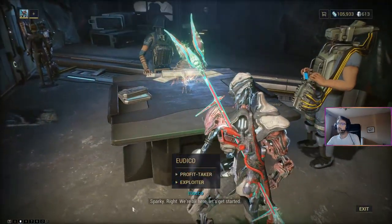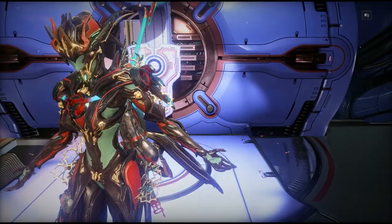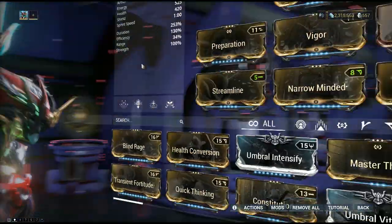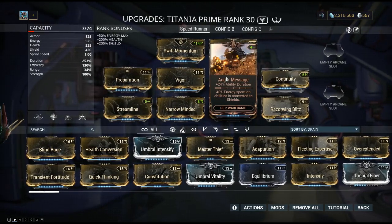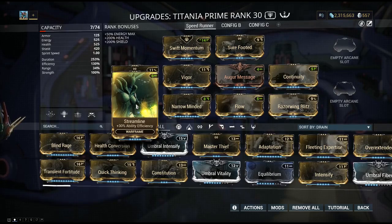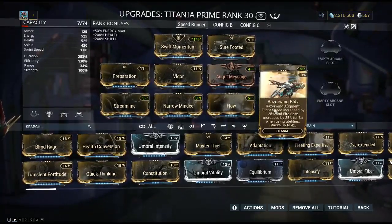Can we speedrun this? Yes, you can. I advise you to use Titania. Titania is probably one of the most important Warframes if you want to speedrun a lot of quests. I use a speedrun build with Swift Momentum, Surefooted, Continuity, Augur Message, Vigor, Preparation, Streamline, Narrow Minded, Flow, and Razorwing Blitz — the most important mod.